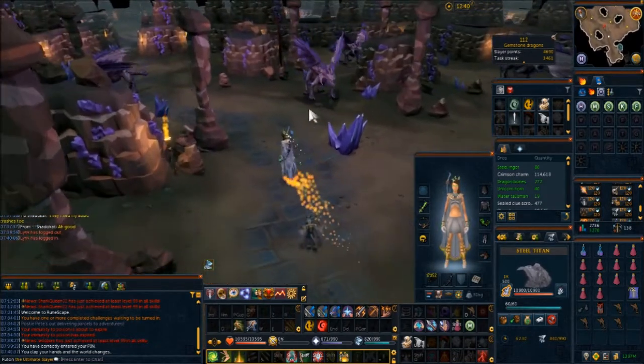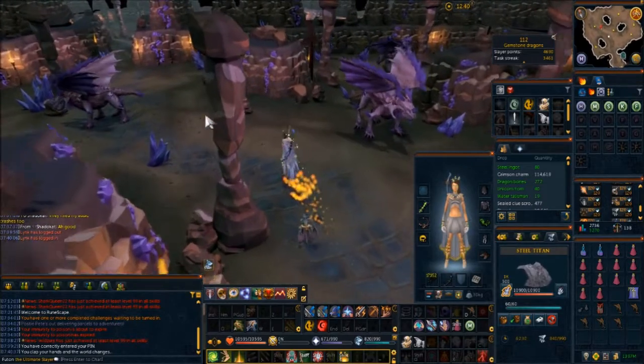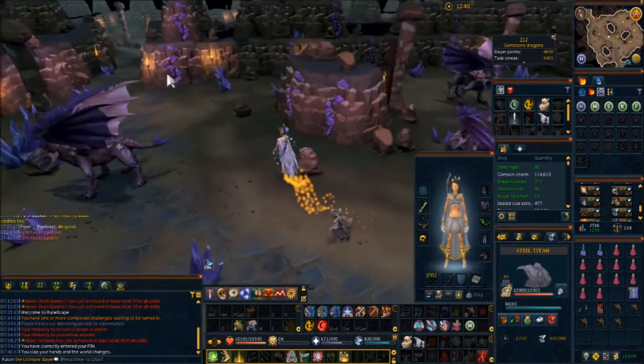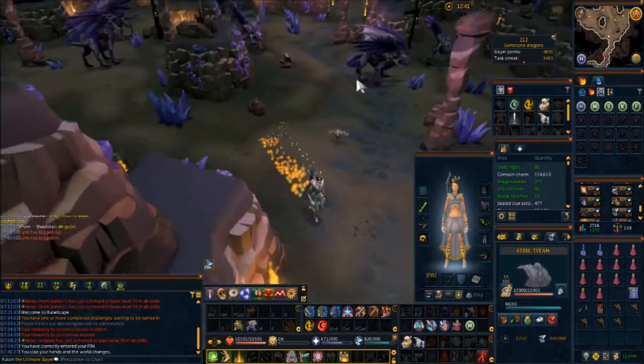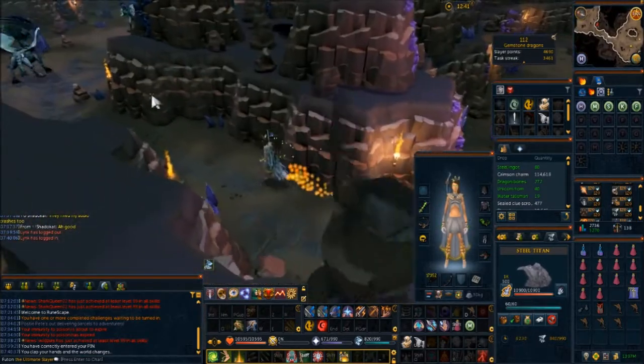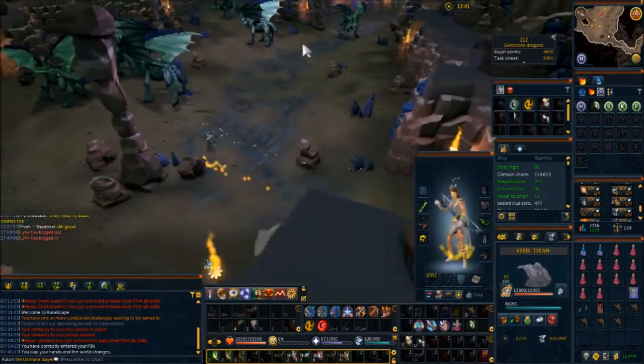Note that if you stand at melee distance when killing them, they will not spec. Here's a dragonstone, here's the onyx, and in the far back is a hydrix.